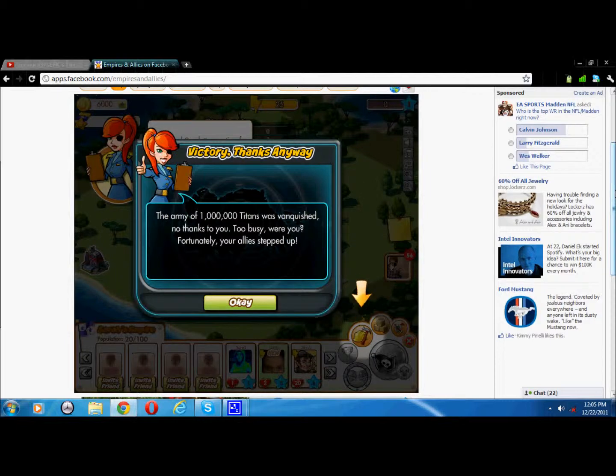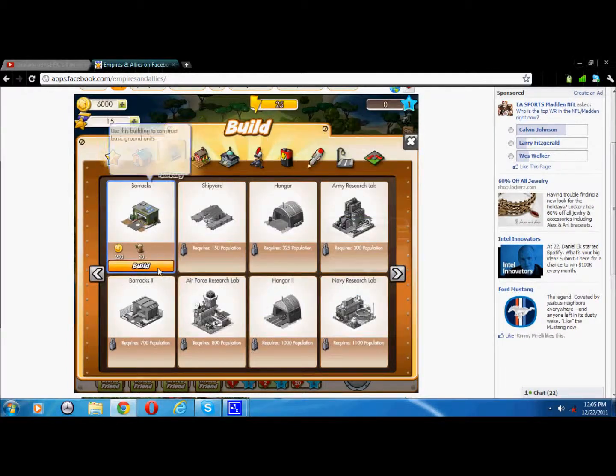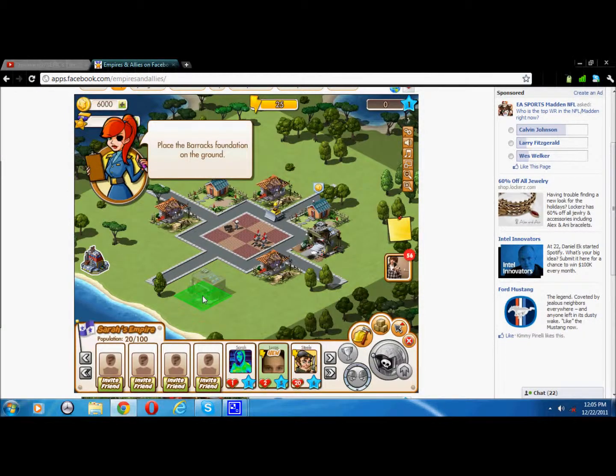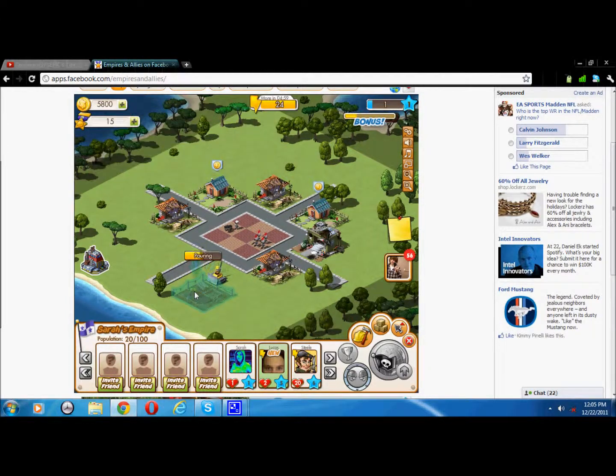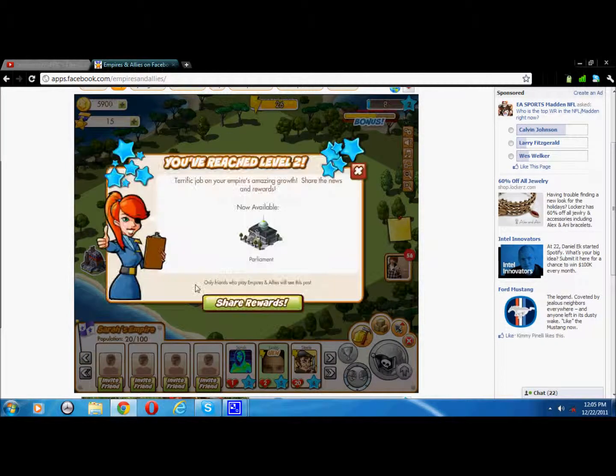So right now, it basically is how to do goals, and it tells you basically what to do most of the time. Right here it says build — it has an arrow clicking on it, and I'm gonna build the barracks. Put it here. Then if you click on it again, the hammer will construct it to build it. So basically, they just have goals for you to do, and you can just keep clicking on them and keep doing it to build them.